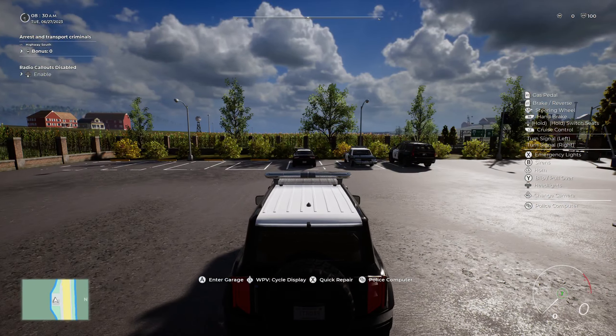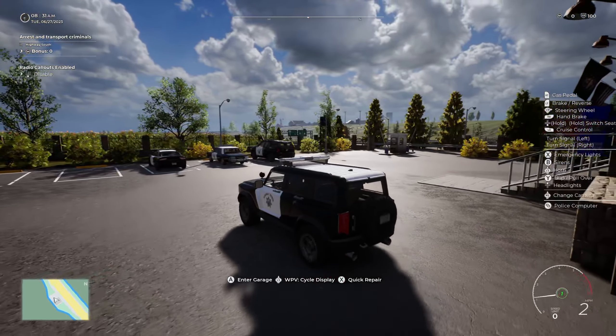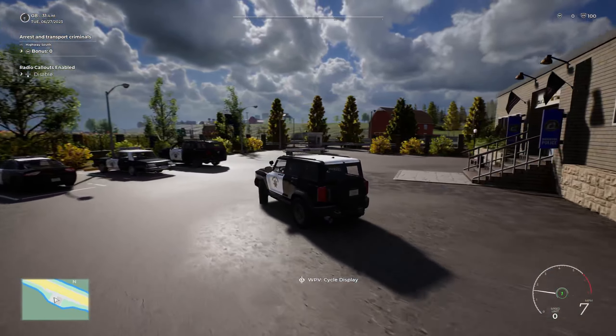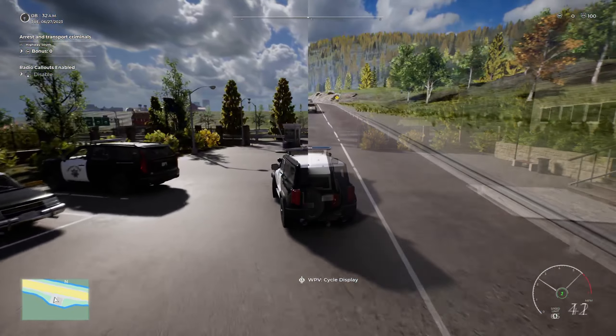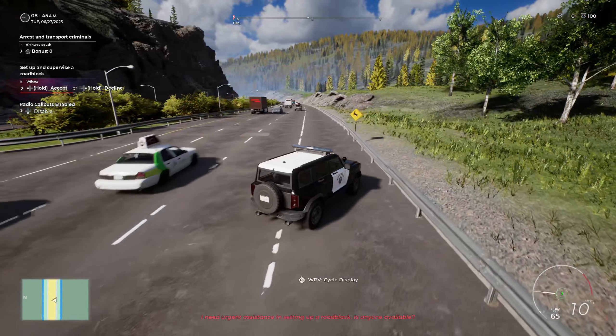1-19, you can show me code 4, 10-8. 1-19, show me 10-97, code 3 to that dispatch request.